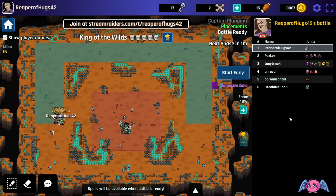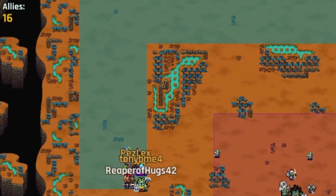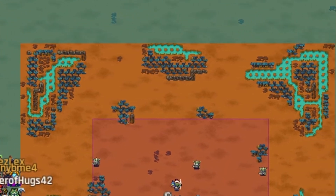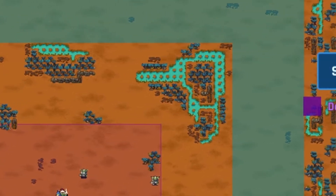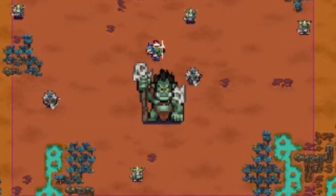Here is an example of a setup of a boss battle. You'll be able to lay your troops anywhere in the blue area, you and your viewers. Currently, we have six people playing: Reaper of Hugs, Pez, Tony, Nicole, Obi-Wan, and Gerald. You can have as many players as however many viewers are in your stream. They'll each get to lay a troop every five minutes or so. Once the battle is started, you'll be able to go attack the boss and enemies.